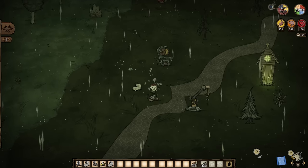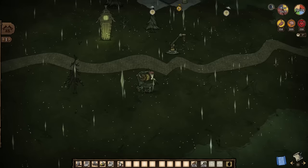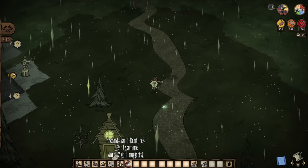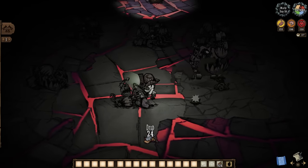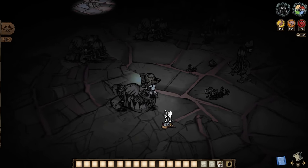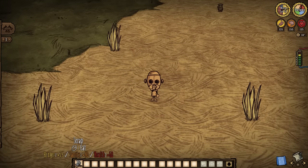In any event, the junk we find will be hammerable, dropping cutstone, electrical doodads, frazzled wires, shattering teeth, scrap, and blueprints. The new scrap will go into new upcoming crafts, but note that it also helps repair broken clockworks down in the ruins for extra loot and unique friendly followers, all the while continuing to act like gears for any WX-78 players out there.